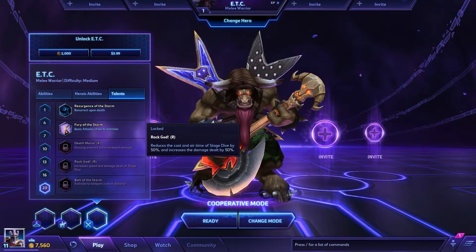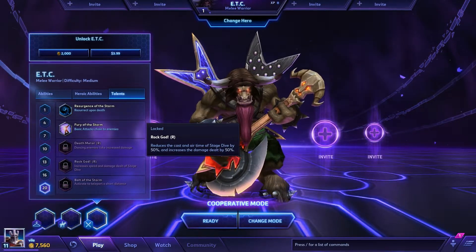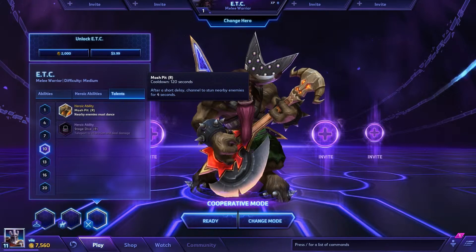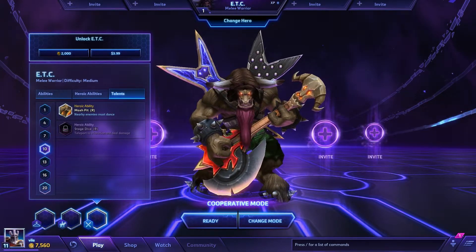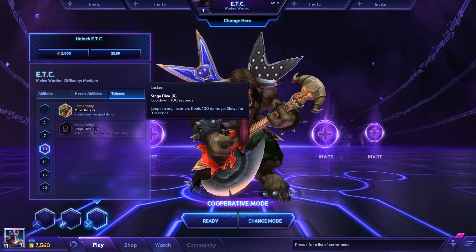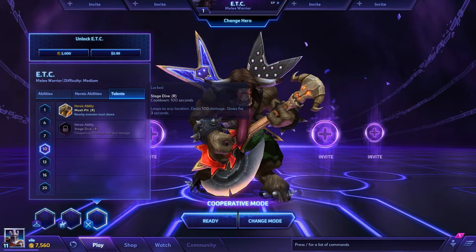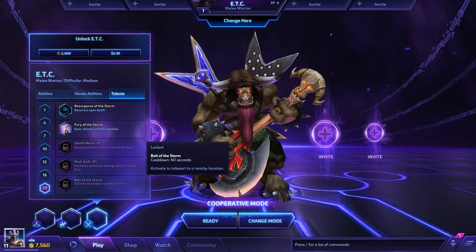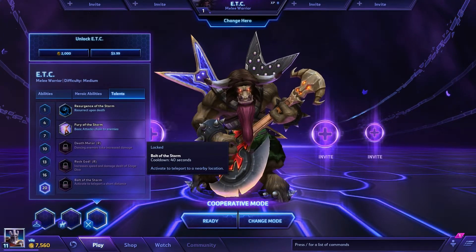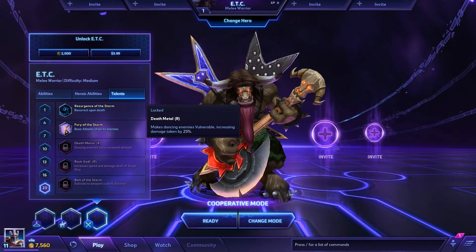Rock God — reduces the cast and air time of Stage Dive by 50% and increases the damage dealt by 50%. If you don't remember Stage Dive, at level 10 you'll see it alongside Mosh Pit. At level 20 you always get two talents that will increase or augment those two heroic spells. If you went down the Mosh Pit route and only picked that one, you obviously won't be able to upgrade Stage Dive. Bolt of the Storm — activate to teleport to a nearby location, which can be nice to get out of combat quickly, but not really worth it compared to the other things you could put points into.